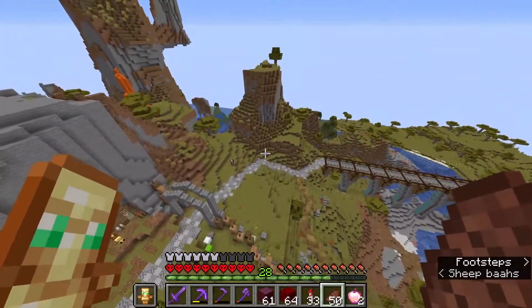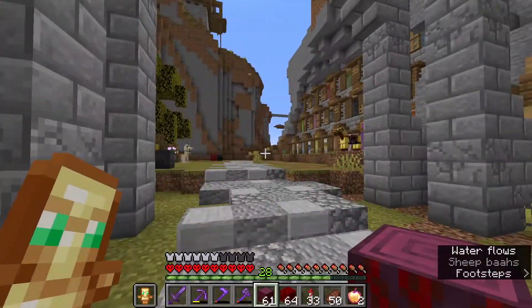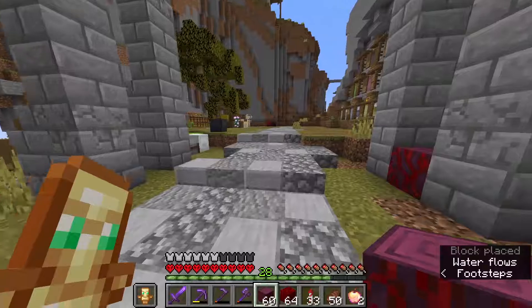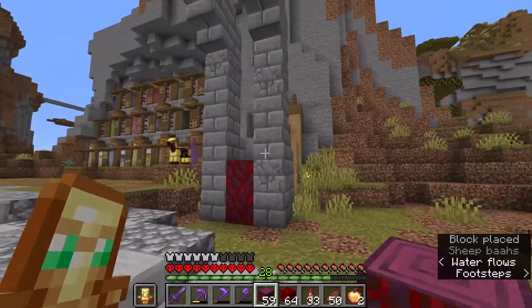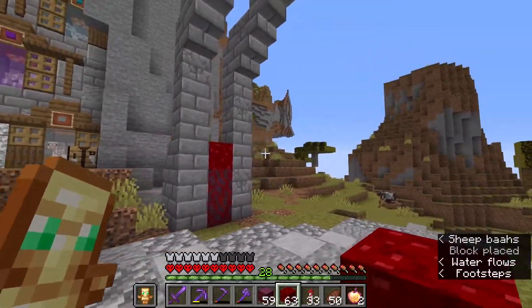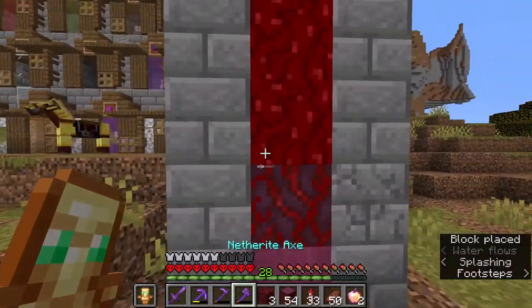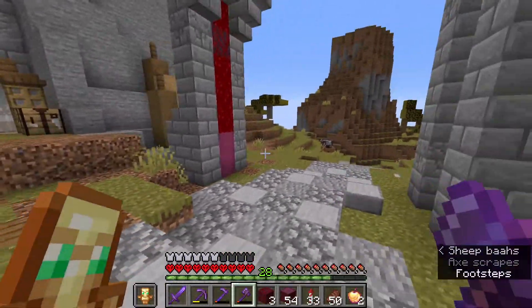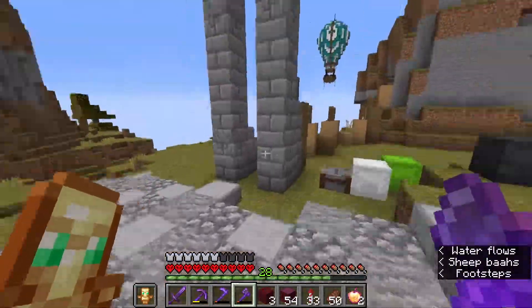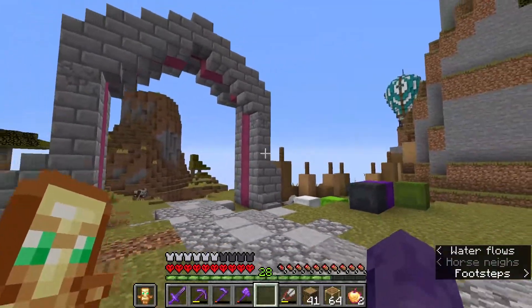Okay guys, we are back. We gotta finish up this arch. I was thinking about what accent block to use - maybe we're gonna use some crimson. Some nether wood block would be good as well. We'll use the crimson stripped, like that - it looks way better. The color is less vivid and it blends in pretty well with the wall we've got here.